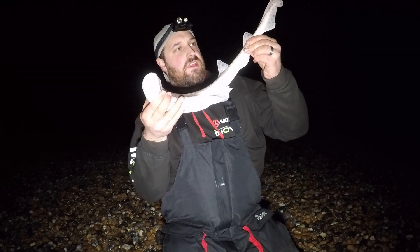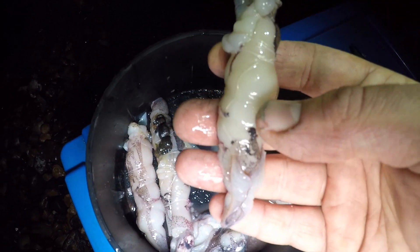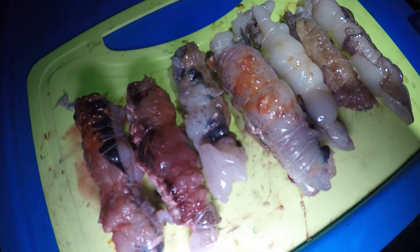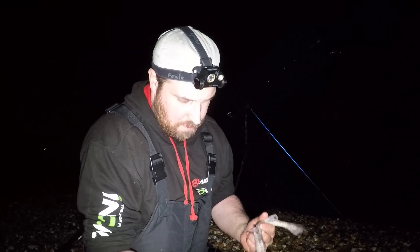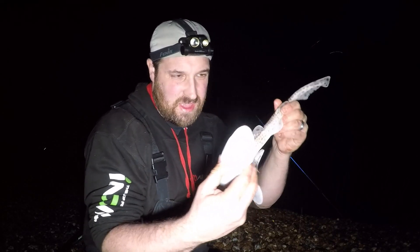Another one bites the dust — another dogfish! Next on the menu is squid stuffed with razor fish: nice squid parcels with a bit of worm. Fire them out and hopefully see what we can get. I don't know what it is but I just seem to be a magnet for these little fellas — another one in the bag. Out it goes into the abyss.